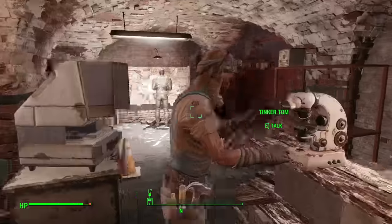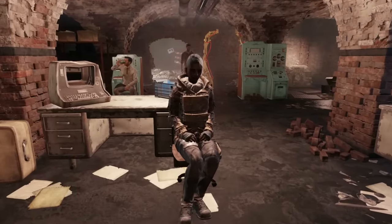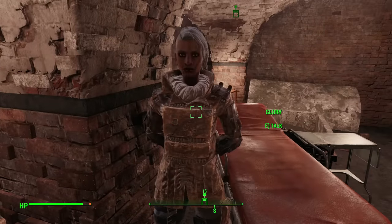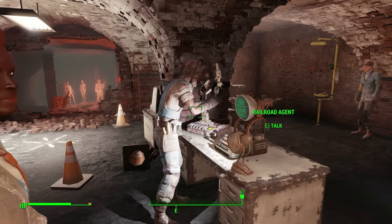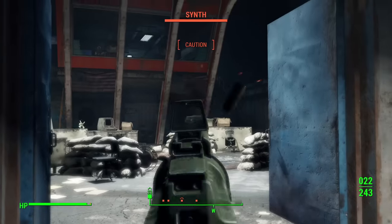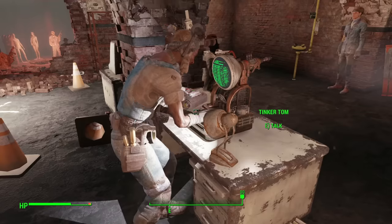First, you get one MILA and get sent to one random location under the pretense that there are nine other operatives placing their MILAs at the same time to complete the net. Then when you return, Tom says one of the operatives failed to check in, so you're sent with Glory to investigate, and while clearing the location of hostiles, discover the missing agent's body with MILA still in one piece. Now it's up to you and Glory to finish that agent's mission. Once you two finish and return to base, Tom lets you know that one of the MILAs was damaged and is providing limited data due to limited transmission range, so you're tasked with setting up one more MILA to serve as a relay. Bing bang boom, you have a happy Tinker Tom.